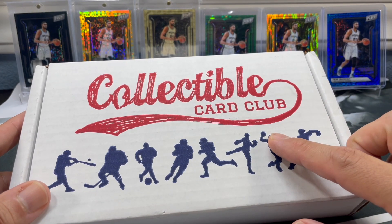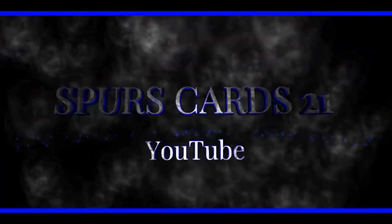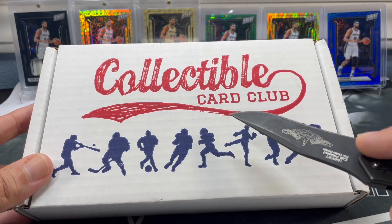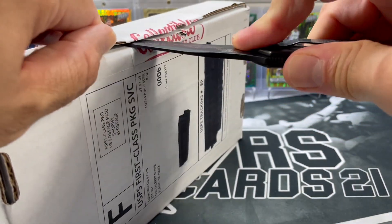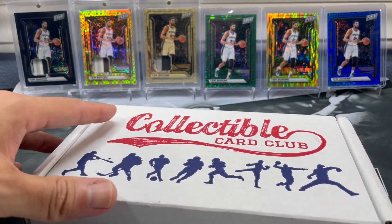We pulled a sweet monster rookie auto out of this last month — let's see if we can do something like that again. This is the 95 version, the modern sapphire box. They do have different tiers, and this is the only box or tier that you would say pretty much opens up all the time.